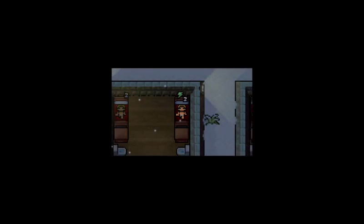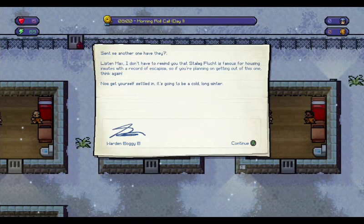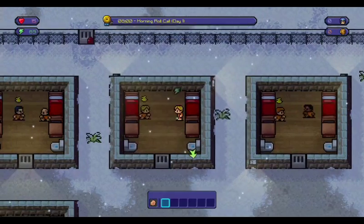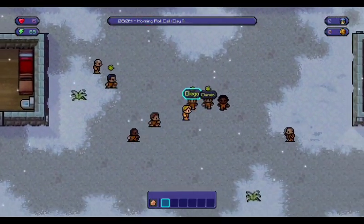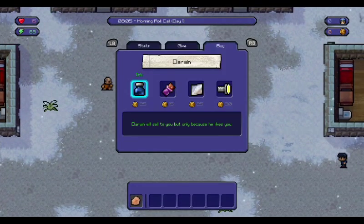In this one we actually share a cell with someone. The warden says: 'Listen Max, I don't have to remind you that Stalag Fluch is famous for housing inmates with a record of escapism, so if you're planning to get out of this one, think again. Now get yourself settled in.' So we share our cell with Diego and we need to make sure we have a high rep with him.